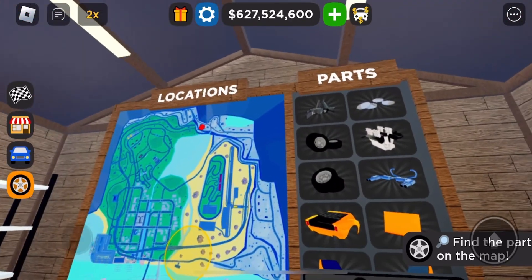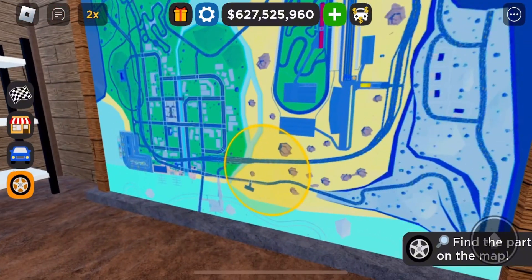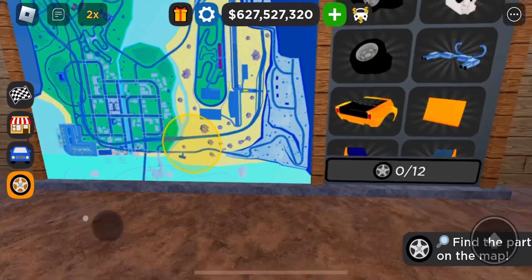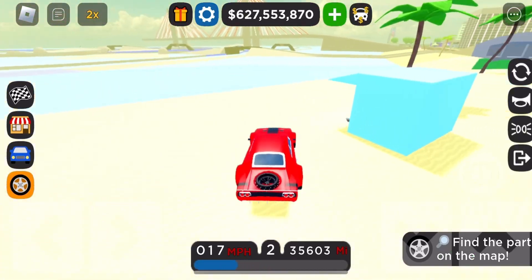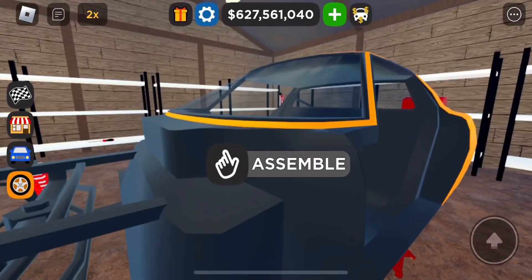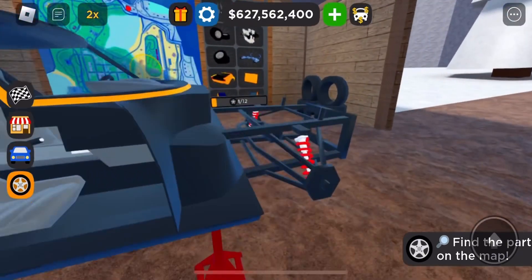We got our parts and obviously we gotta go find them. The first part looks like it's gonna be around the dune race. It's right here — let's place this back on the car. I love doing these things because it looks so cool.